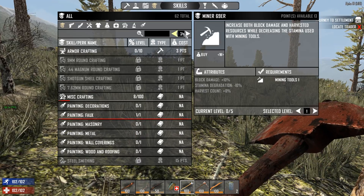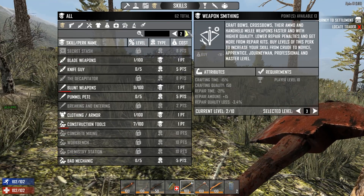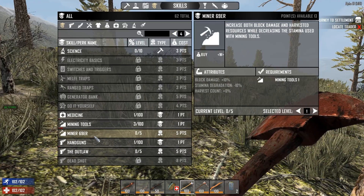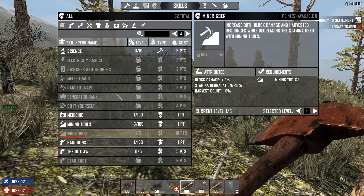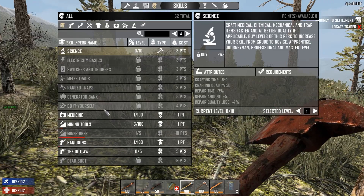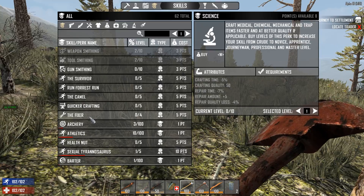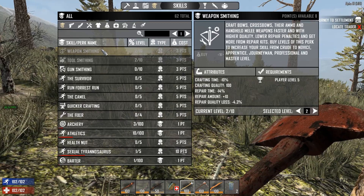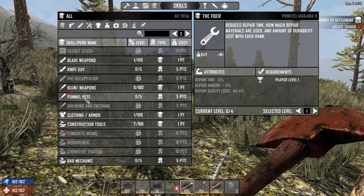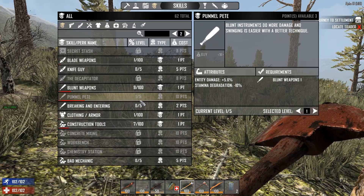I got 13 points — I can put more in! What level can I put more tool and weapon smithing? Level 10, okay. With that said, let's put our point in. Going with Miner 69er — let me know what you think I should have done. I guess I could put a point in Science now since I'm going to need it anyway for traps. I'm going to take Pummel Pete too — good for melee. There we go, Pummel Pete! Now we've got some more melee prowess.